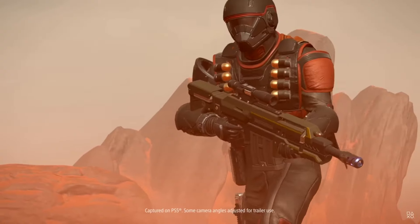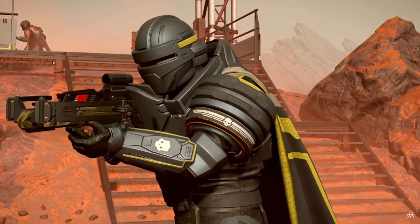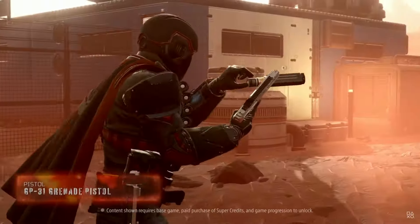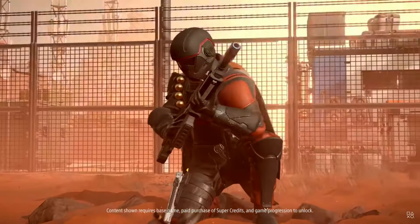Then we get two new rifles it looks like — one's a BR-14 and the other's an R-36 — and then an exploding crossbow, three new emotes, three new capes, and three new banners.